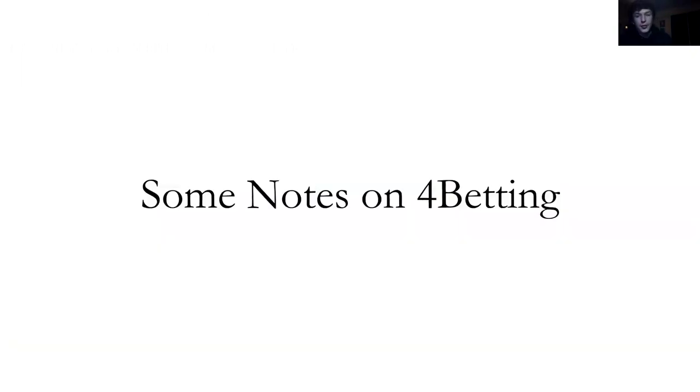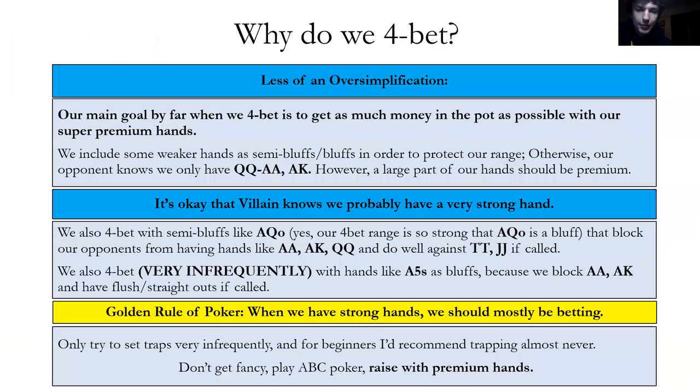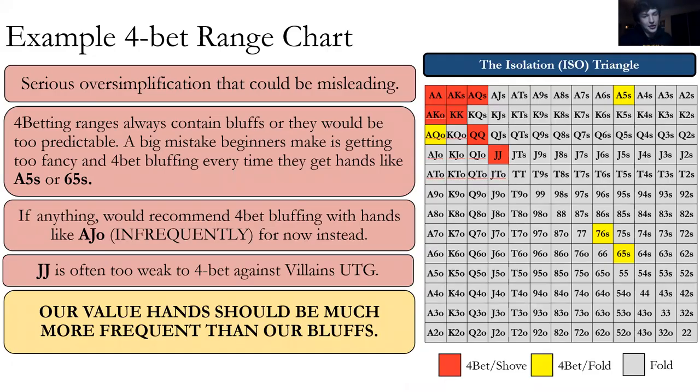4-betting. This doesn't come up that often, but when we 4-bet, our main goal is to get as much money as possible with our super-premium hands. We mix in some bluffs so opponents don't know for sure we have pocket aces. When they've 3-bet us they're already saying they have a strong range, so it's okay we 4-bet back and say mine's even stronger. Don't get too sneaky with aces, and don't try to bluff too much with weak hands. Mostly bet with strong hands — don't set traps. Just A-B-C poker: raise.